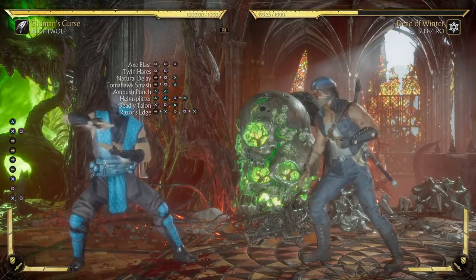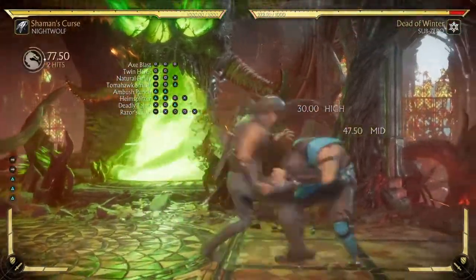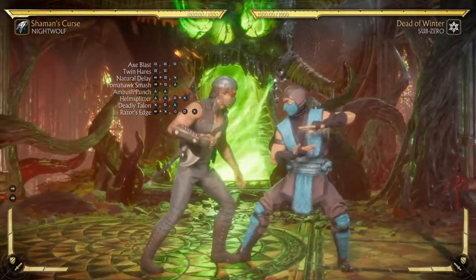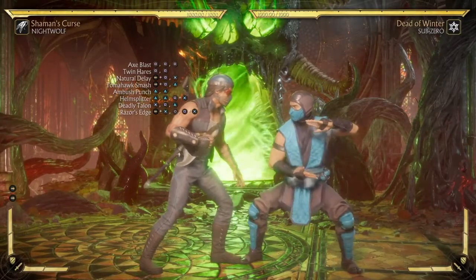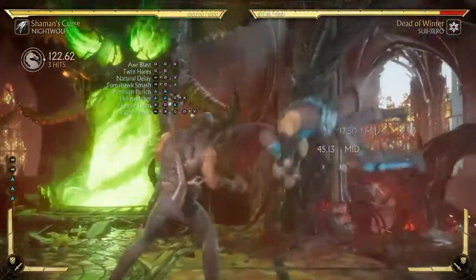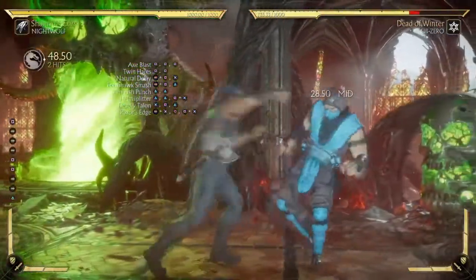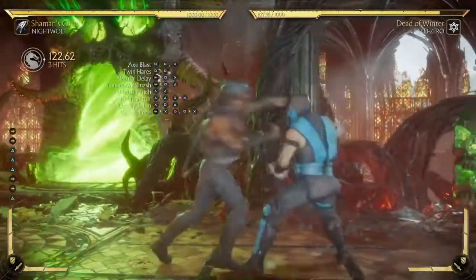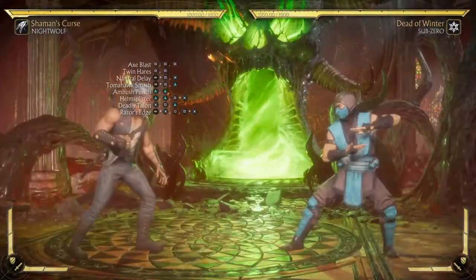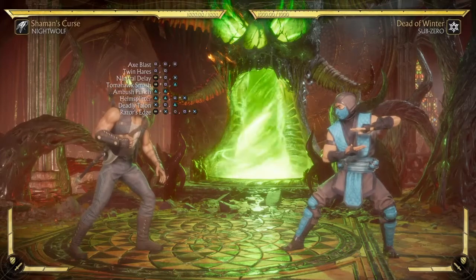Now if your opponent knows to duck or short hop this move, you need to mix it up. Do back-three-three-three because they can't duck that final hit — it's a mid, so they have to eat the 4.5%. Even then, keep mixing it up. If they know what to do, you have to catch them lacking — keep doing the throw until you feel they'll block, then pop them with the mid. Trust me, it's going to work.